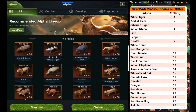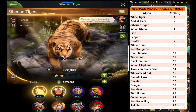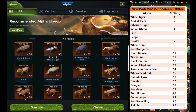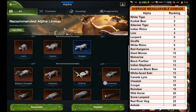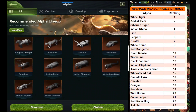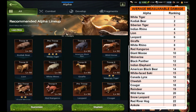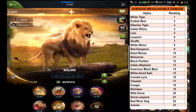Third rank is Siberian Tiger — this one is easy to get and I've upgraded it to two star as far as I got the star material. After that there is Indian Rhino on the fourth rank, which is also a good alpha for the herbivorous type. After Indian Rhino there is Lion on the sixth rank, which is one of the damage-dealing universal alphas — I haven't fully upgraded it yet.